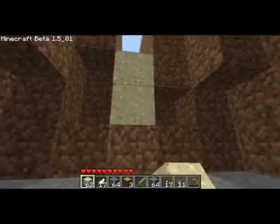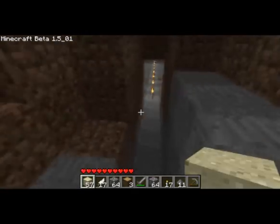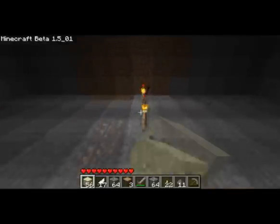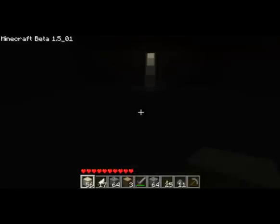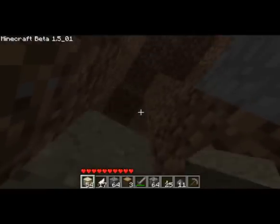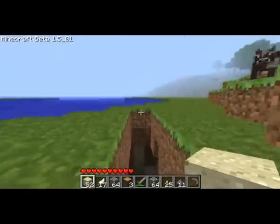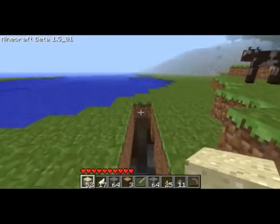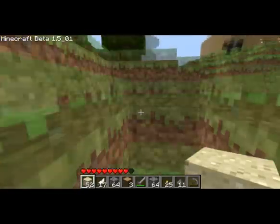Yeah, so there you go — how to make yourself a mob trap if you want to kill some nice friendly mobs and get some nice friendly surprises. It actually lights up almost the whole room. I'm surprised no water came, because this is under an ocean. Anyway, if you enjoyed the video — hope you enjoyed me getting pwned by creepers — I'll see you guys next time. Until next time guys, see ya.